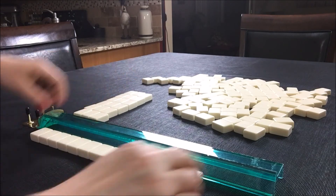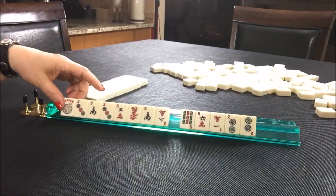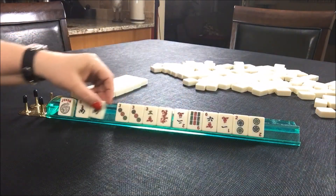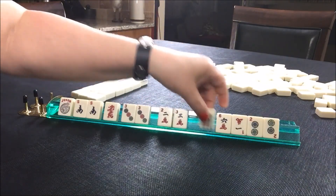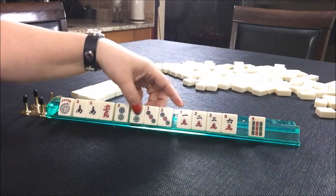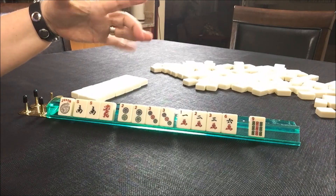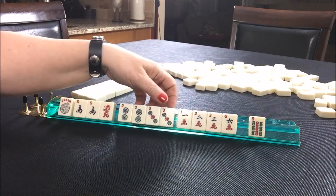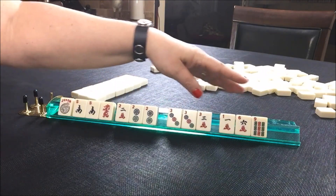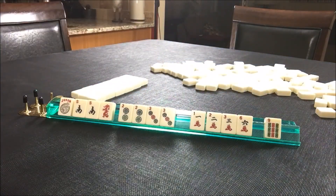Okay, the mock Charleston is ready to go. We got a joker this time — a joker and some winds, a dragon, and then here's our numbered suits in order. I think it's the best way to start so you can see category, suit, and all the different patterns, versus putting like numbers together all mixed up. I think it's much harder to see what you have that way. It's best to start with them in order and in suit, then you can rearrange as you go.